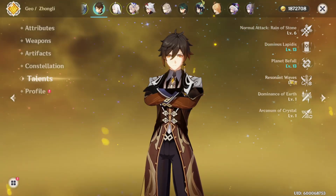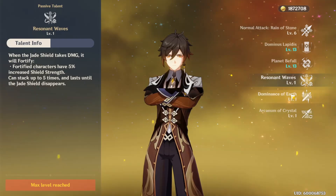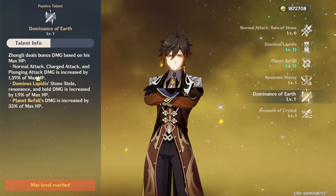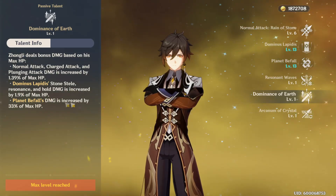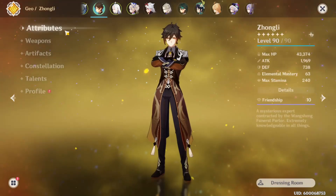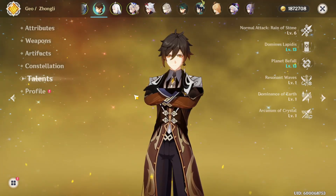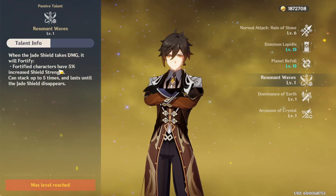His ultimate, his E, and his auto attacks all have HP scaling. Normal attack and charged attack are increased by 1.39% of max HP; his E press and hold are increased by 1.9% of max HP; and his ultimate is increased by 33% of max HP. So if you build him full HP — which I have triple HP right now — you're perfectly fine. Very easy to build.